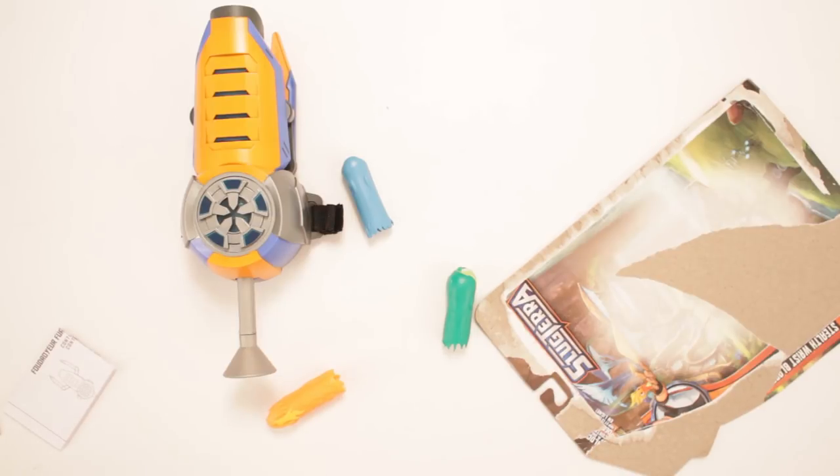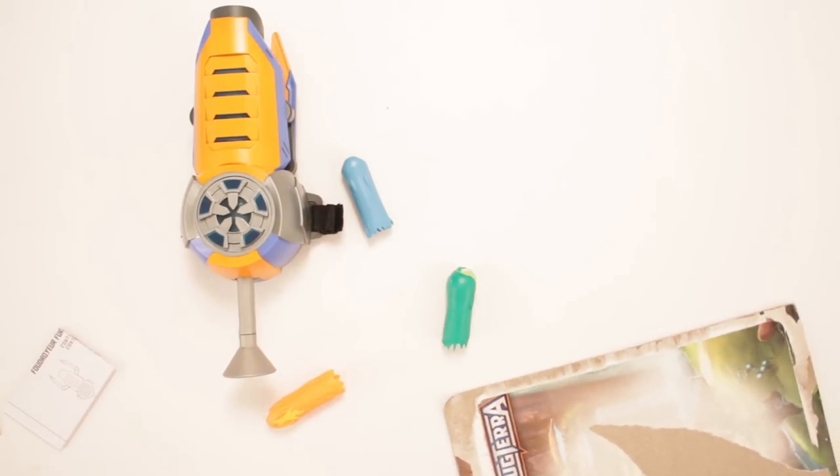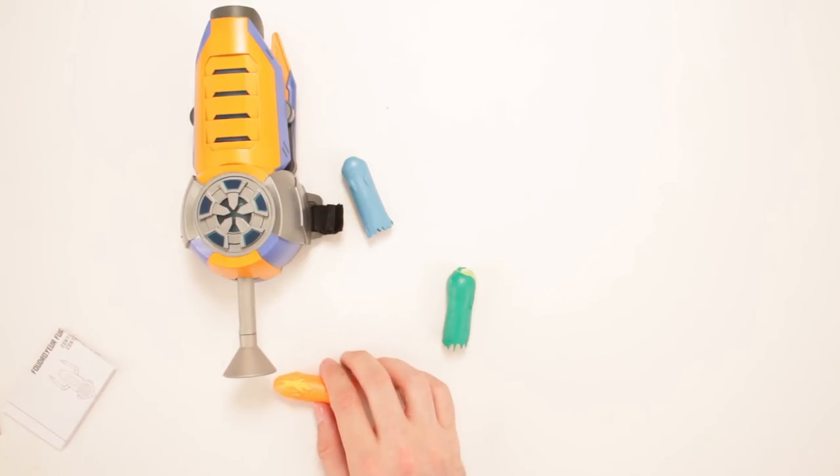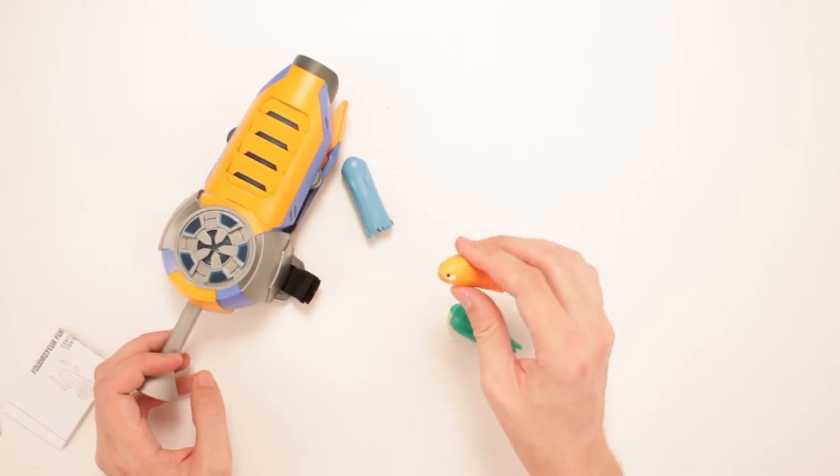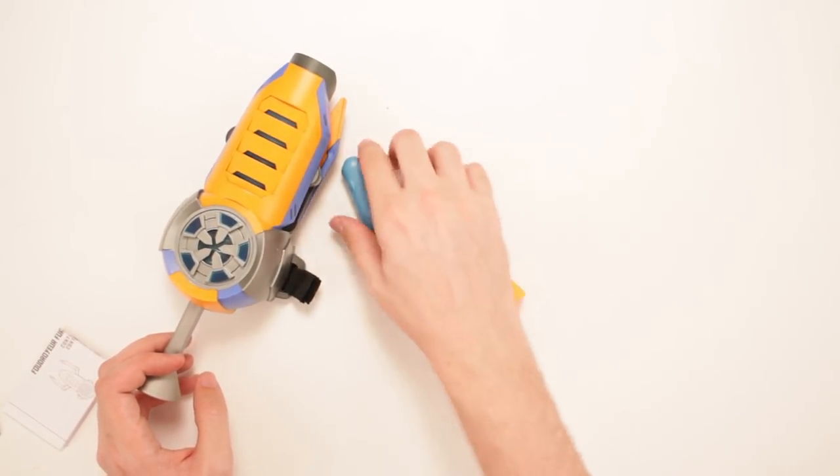So we put that down there - the stealth wrist blaster! Slug Terra. I've got to remember who these slugs are, so this one is Doc, this one is Burpee, and this one is Goober.